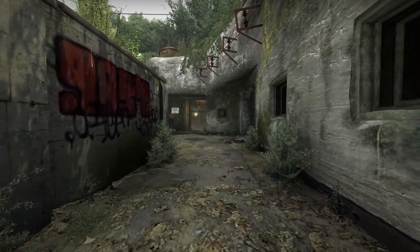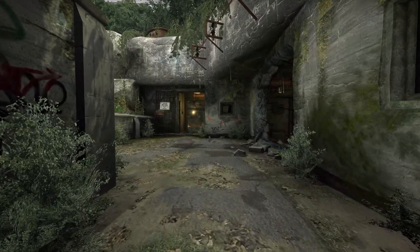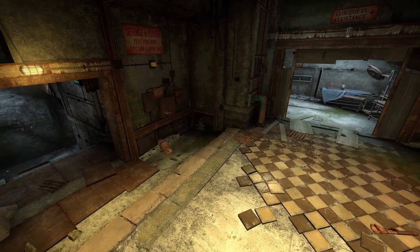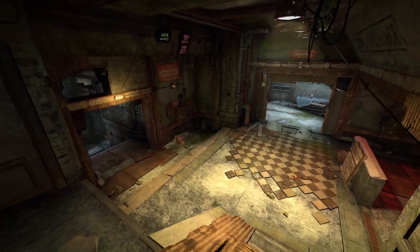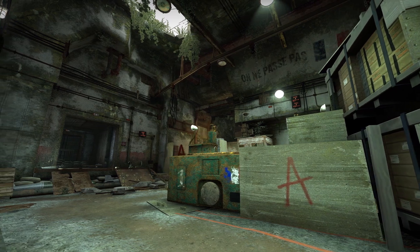D-Maginot is a CSGO map made by the mapper Edude. The map is based on an old World War II bunker located on the Maginot Line. It was made for the Wingman game mode, meaning it's a compact map with only one bombsite. However, you can also do a 4v4 on this too.